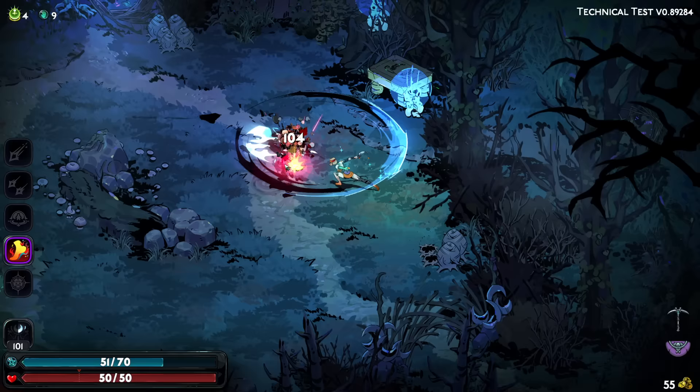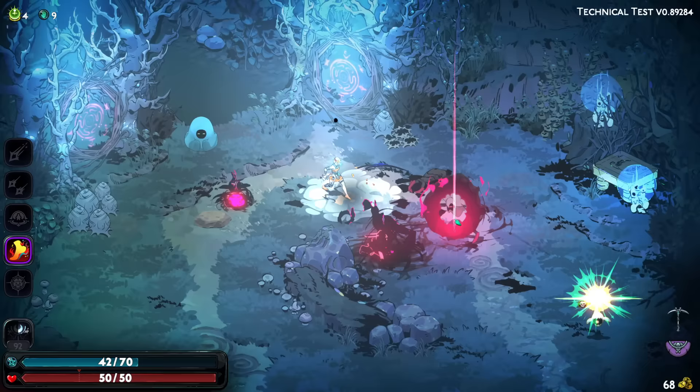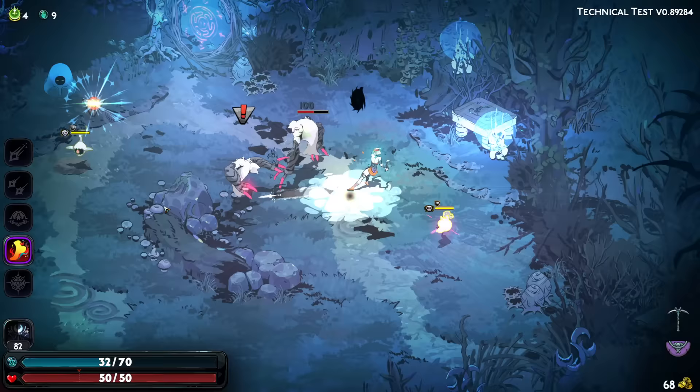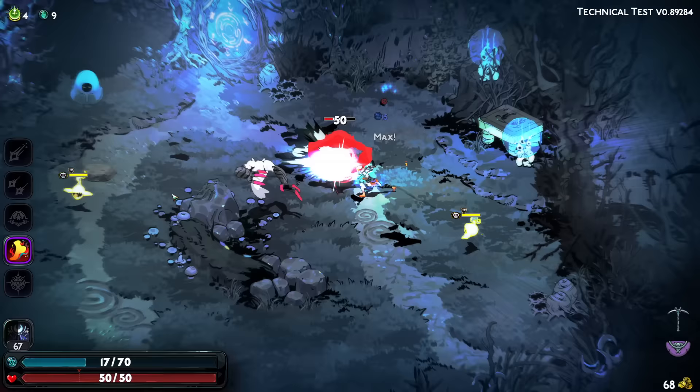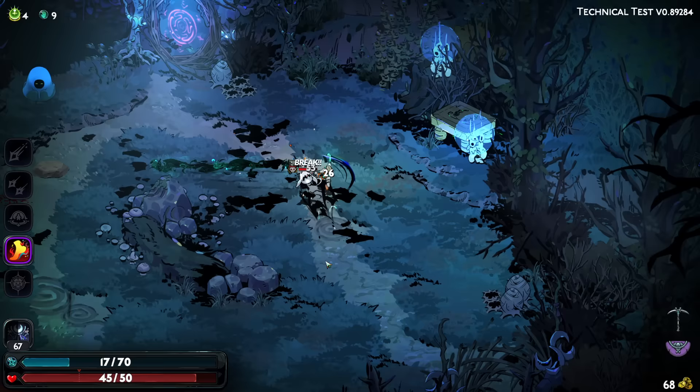Ooh! Yeah, these guys — oh, so we are definitely going to be wanting to be closer. It makes sense — it's a dagger, it makes sense we'd want to be closer. There's basically no point in using the Omega attack if we're going to be at a distance. The charged-up version — we can still do little pokes from a distance, but I don't think it makes a lot of sense.